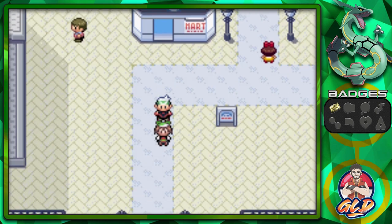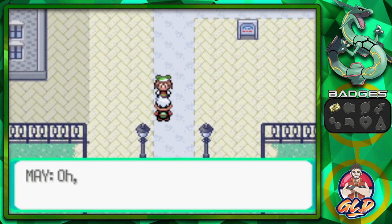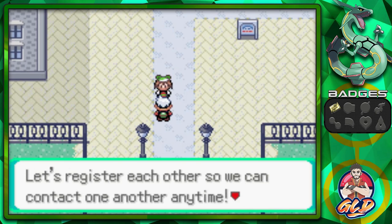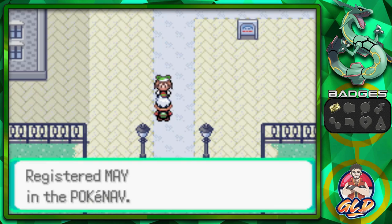I'm not gonna be using any other Pokemon right here, so I'm gonna sneak by the girlfriend. She's like, 'Oh, hi Draven, you had a Match Call feature put onto your PokéNav. Let's register each other so we can contact one another.' And we got our number.